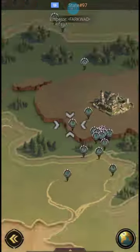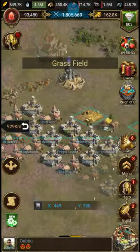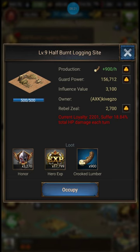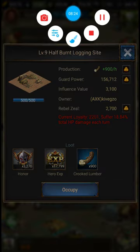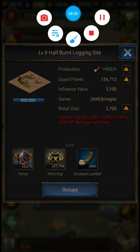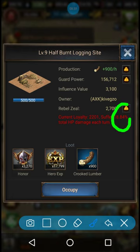However, if I try to take something closer to my level — I think right now my highest is level 7 or 8 — let's look at a level 9. Here's one that's still in the red because my current loyalty is less than the rebel zeal, but it's pretty close. If I were to try to take this level 9, I will suffer 18.4% hit point loss if I try to force it. I'll most likely get it, but I'll suffer an 18% loss doing so.